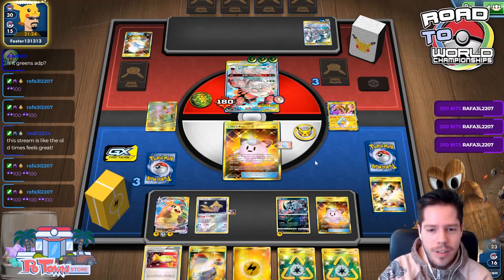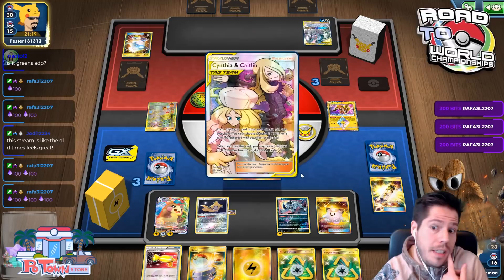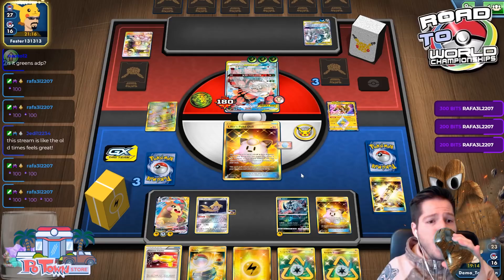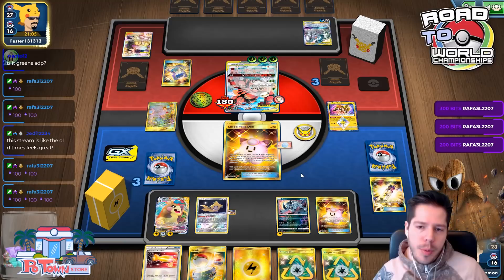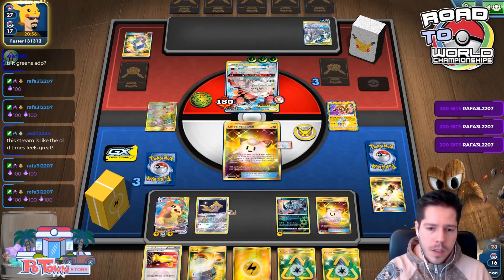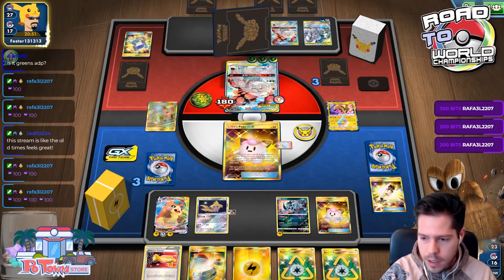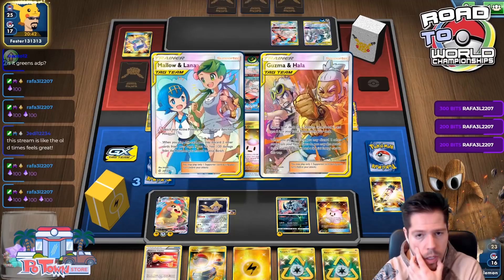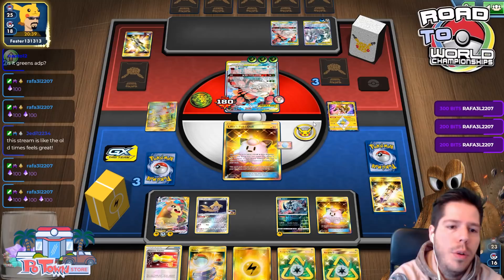The Lucky Egg might not be that impactful in the end — it's only two extra cards — but you never know. We have a 50-50 chance to just outright win next turn with the Pokémon Catcher flip, which is really nice. My opponent is playing a bunch of cards but they replayed Cynthia and Caitlin, so this is fine.